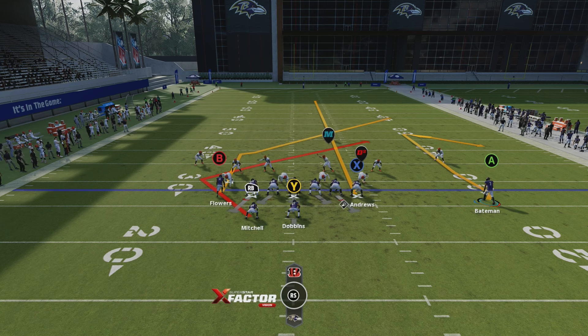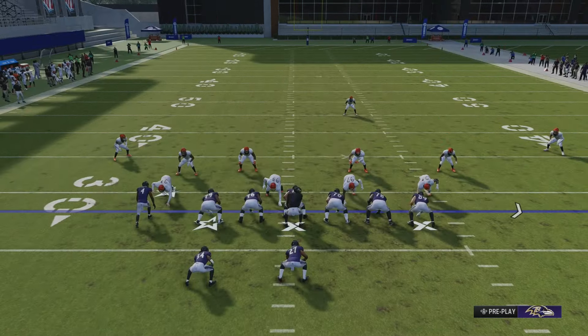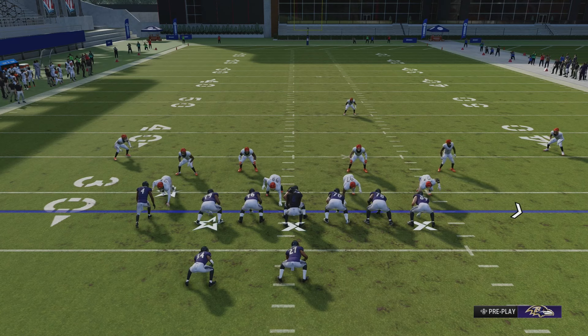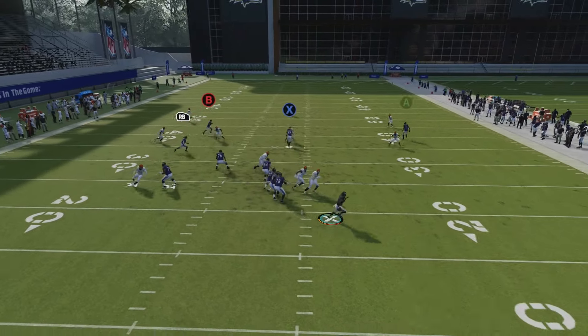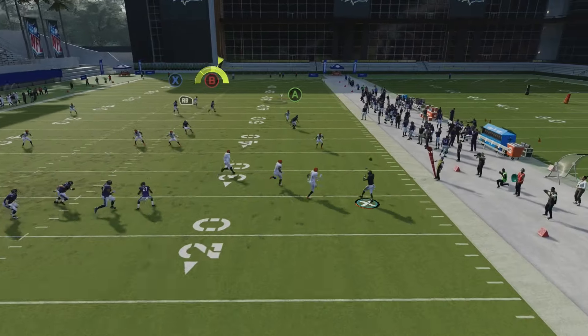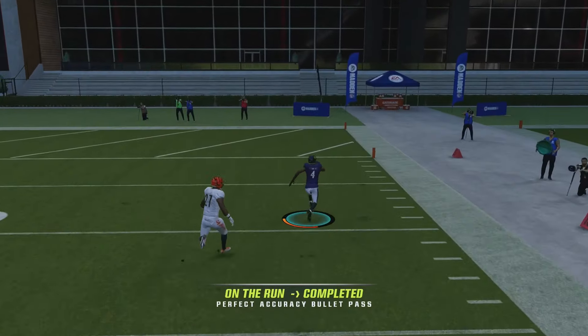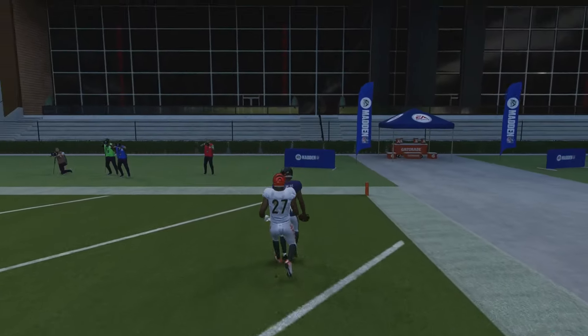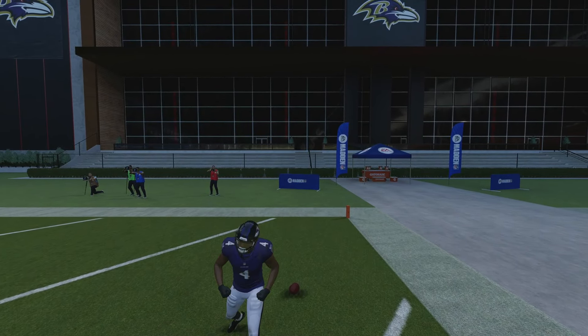We're going to be against a cover three, and the way we beat cover three — this will also beat cover four and cover two. You're going to call hut, wait about a half a second, and just sprint out. The faster the quarterback, the better this works. If you can get your timing on throws on the run, this is just completely OP. If you can get green throws like that with the quarterback, whoever you use — I don't need Lamar, I just have the most practice with him — this will be completely OP.